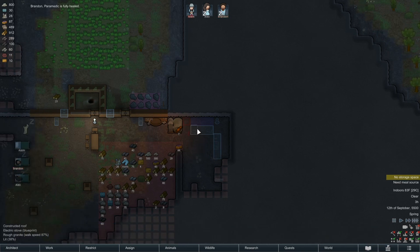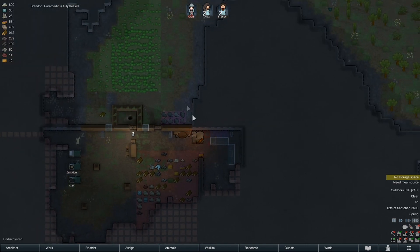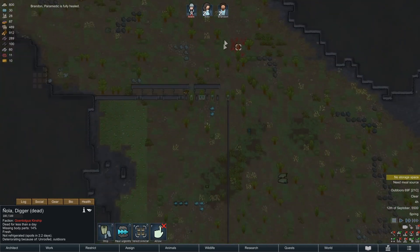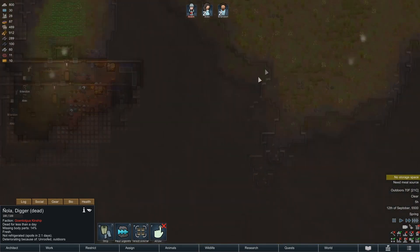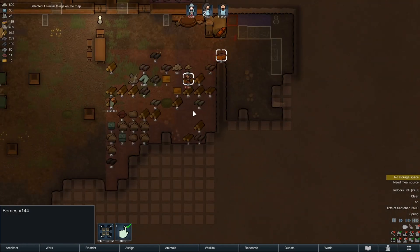I know it's bad to have these next to each other but it's short term. One thing we could do is just put the food storage over here. I want that construction done. That guy's croaked — can we get our grave dug yet? No. Well that's a problem because he's in a really bad spot. Do we have any more of these on the map? No, okay good.